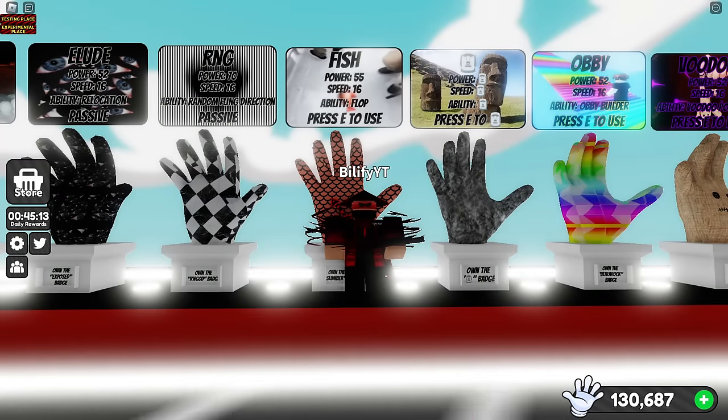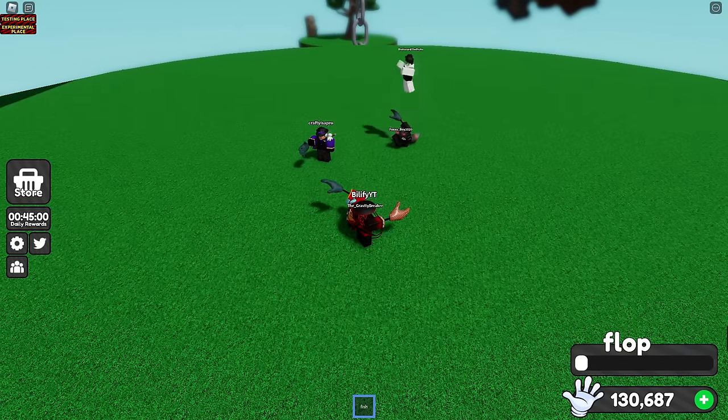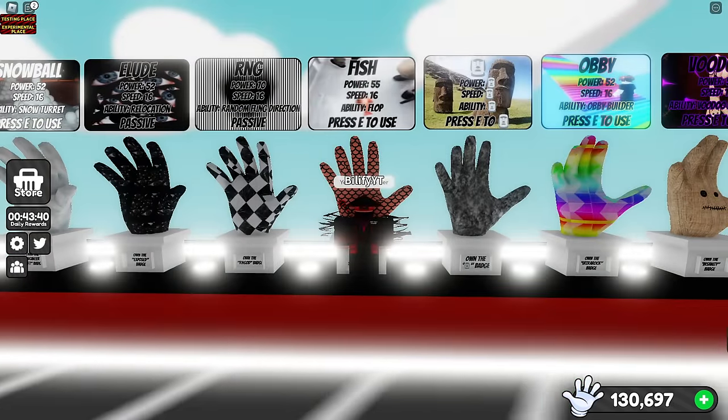Fish is definitely going to be a top counter here. You get your ability back so fast you don't have to worry about cooldown — you can just flop around like a fish whenever you might need to. So you're fighting, doing your thing, but then all of a sudden you get hit with the super blast. Just fling yourself back. You're good to go. This would definitely be a go-to of mine.